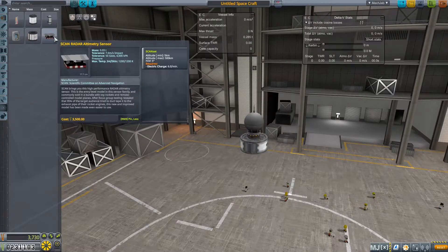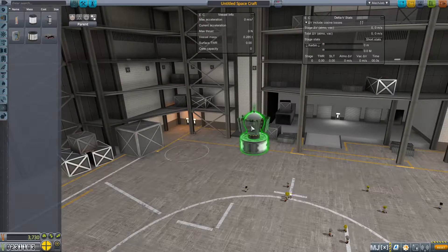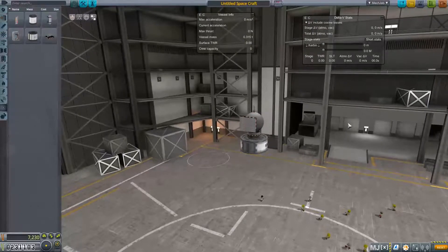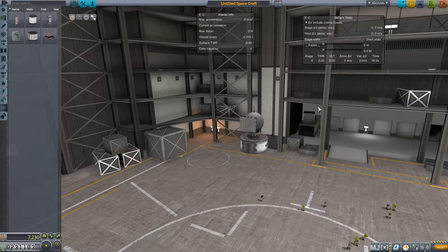We're going to have to research and get some solar panels to generate electricity because this is getting kind of ridiculous. So this is the cool part — we're going to put on the ScanSat altimetry sensor. This is part of the ScanSat mod. It lets us do that scanning of the planet that we saw before. That's really cool.